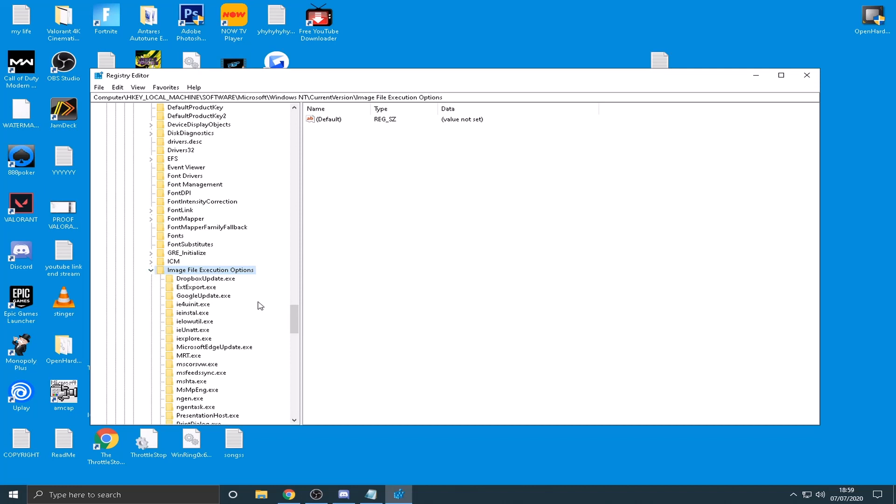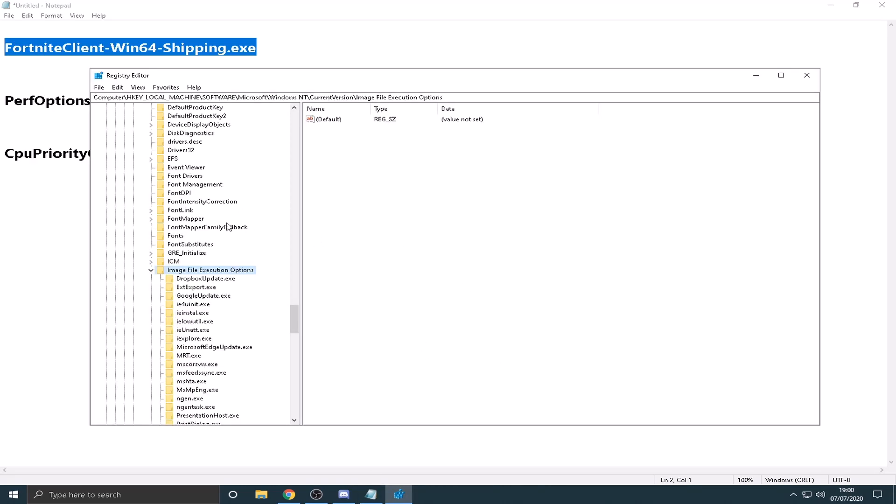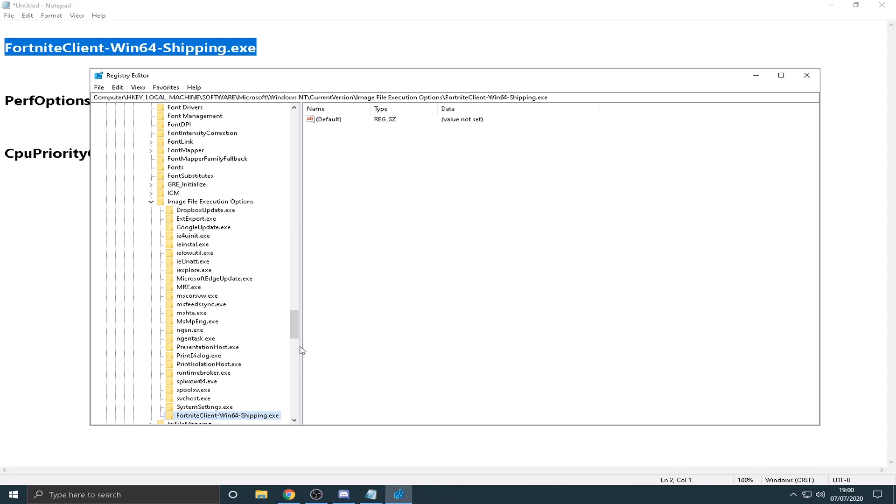You'll want to go to the description — you may want to pause the video here — and there are some things you can copy and paste to make it easier. The first one to copy is the top item in the description. Then come back, right-click on Image File Execution Options, click New, then click Key, paste in what you copied, and press Enter.